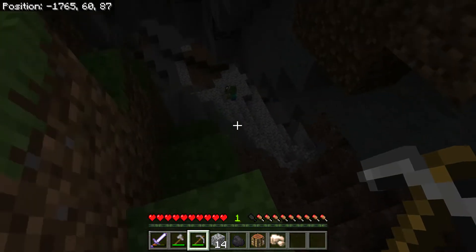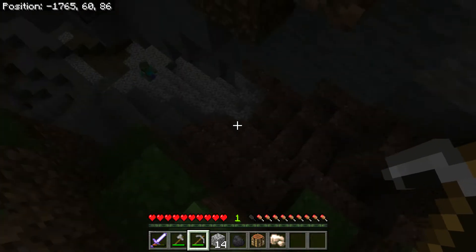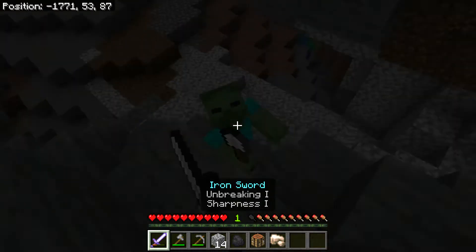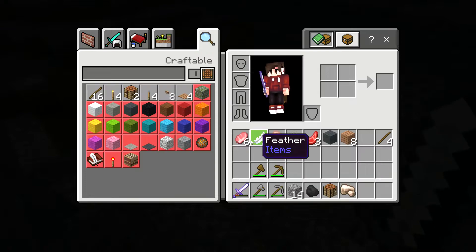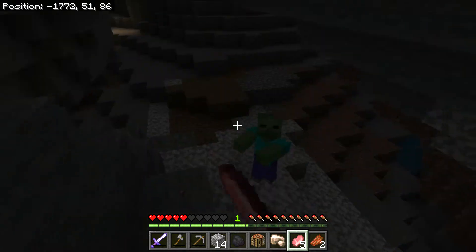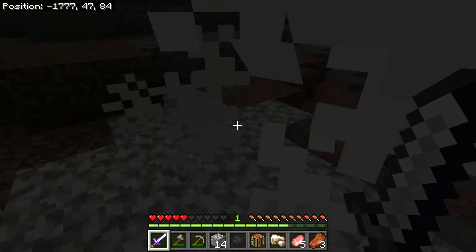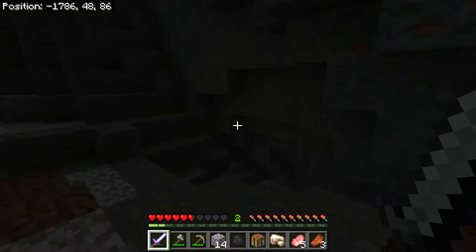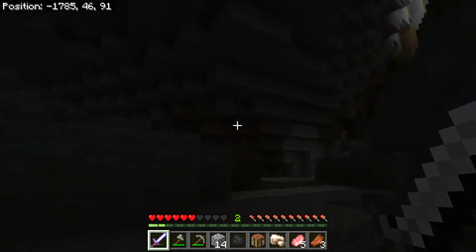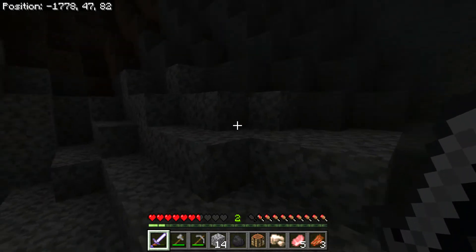There's a zombie down there. Is there any more iron down there? Zombies, are you more iron down there? What are you attacking me for? I'm almost dead — calm down, stay back. Is there any more iron down here? I'm not seeing any. No iron at all. I guess we gotta go up.